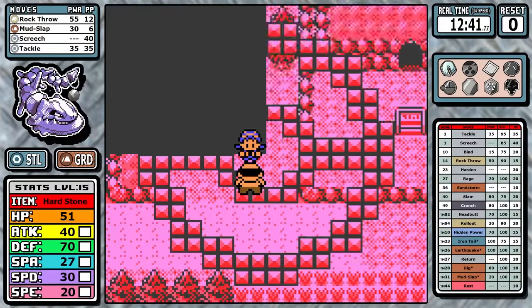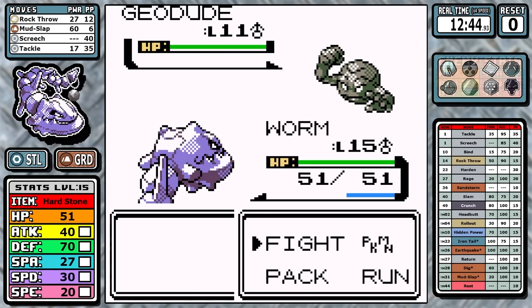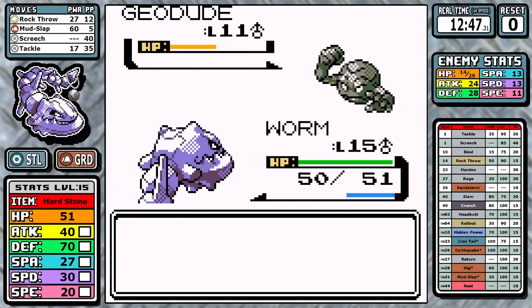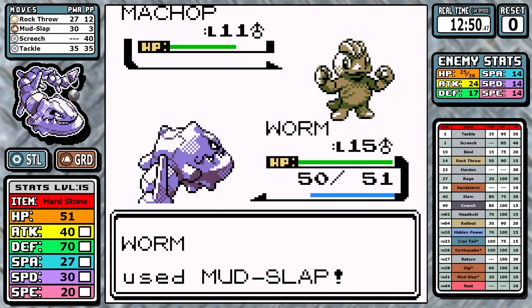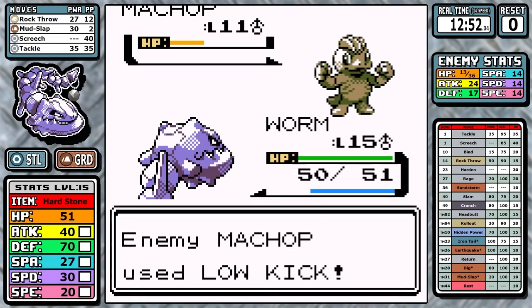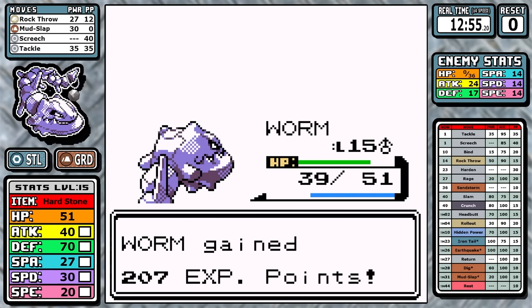We don't really have to take a look at Union Cave. As for Hiker Anthony, I just throw mud in the face of this Machop — he can't even hit a Low Kick on me and we get past no problem. We'll see you on the next cross-gen run, Hiker Anthony.